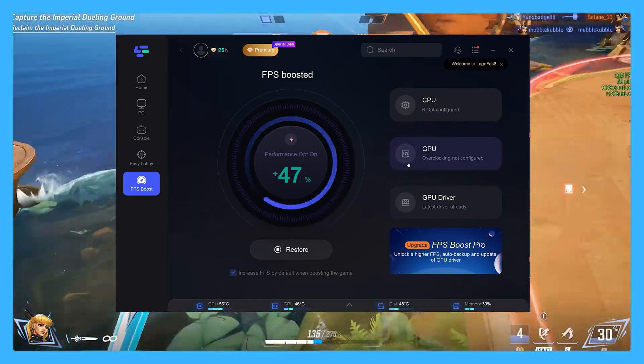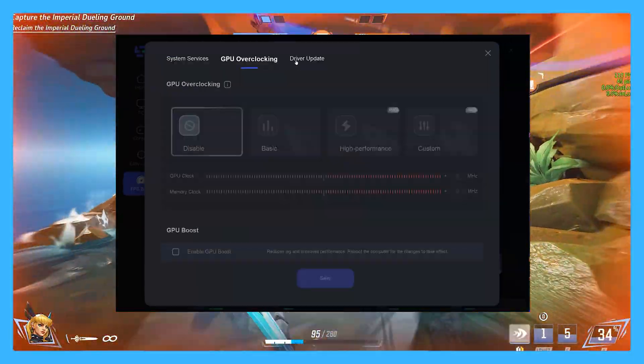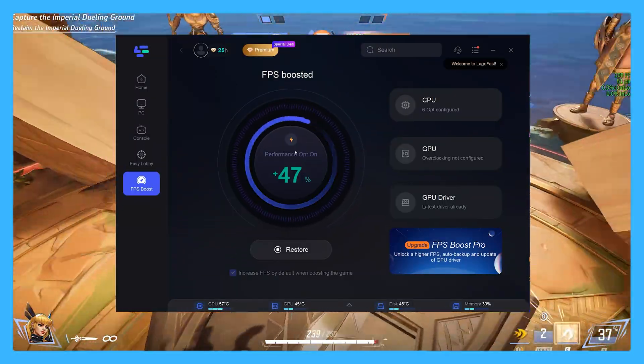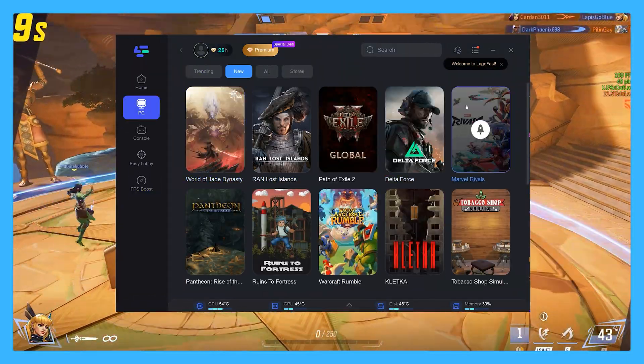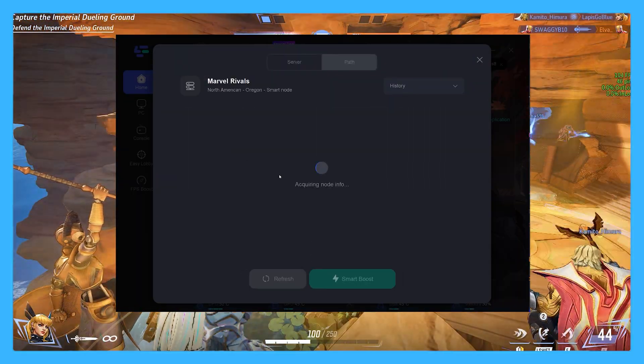This service has helped millions from all around the world get better frames, lower ping, and improved image quality for their games on console, PC, mobile, and even VR. For the sake of this video, we're just going to use it for Marvel Rivals. For PC, it's pretty much a VPN that uses your game's tech to provide better connection, and it optimizes the game for you too — hardware and connection working hand-in-hand.